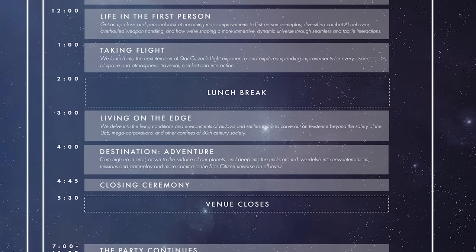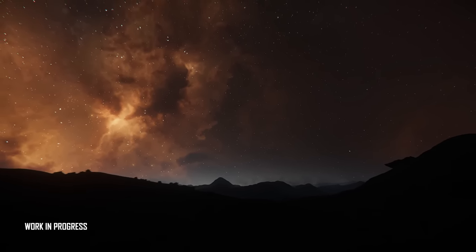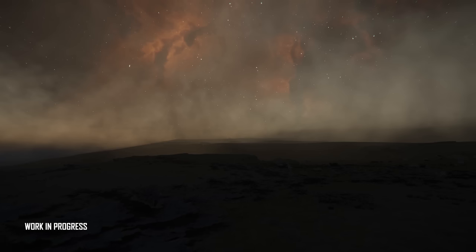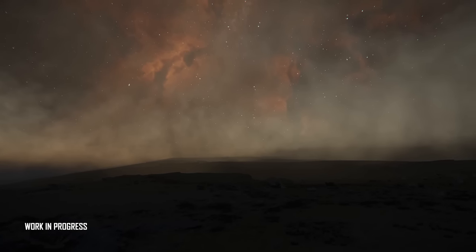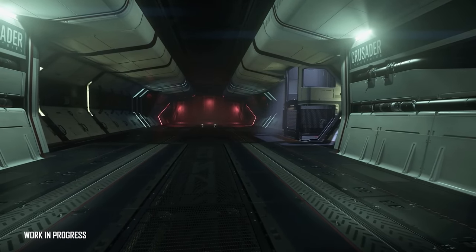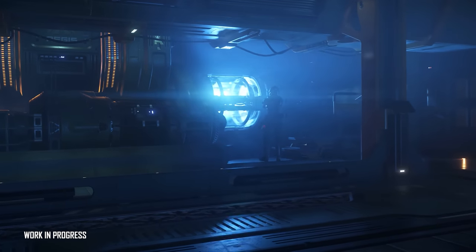At 10pm UTC we've got Living on the Edge. We delve into the living conditions and environments of outlaws and settlers trying to carve out an existence beyond the safety of the UEE, megacorporations, and other confines of 30th century society. I'm expecting a look at some of the Pyro stations, maybe even a look at Nyx. There are various factions in Pyro they might look at, and we know there's been a lot of work into various stations of Pyro, the Pyro planets, the factions at Pyro, Ruin Station, tons of settlements around Stanton and Pyro as well. Cloud and PM have been building loads of really interesting points of interest which are coming to the game in the near future.